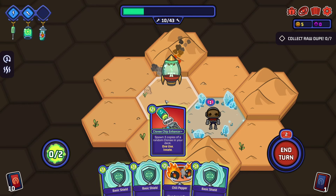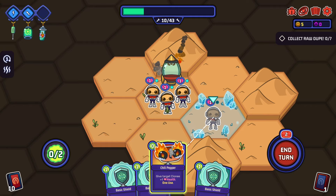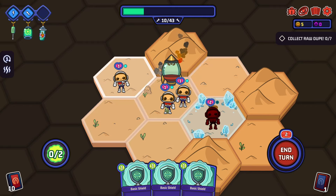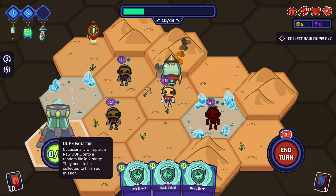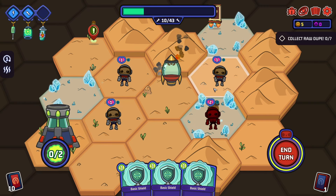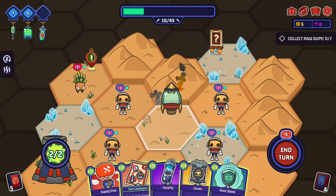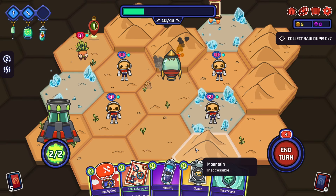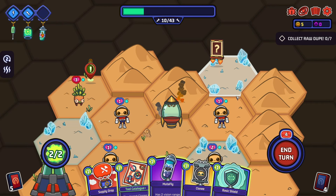We get a free one at the start. We need to move him at the start, then we can give him one health. We've got all these shield ones we haven't been using yet. Fix this extract - occasionally we spurt out raw dupe into a random tile in two range, they need to be collected to finish our mission. Three damage. Just gives it more actions - let's see what we get here.